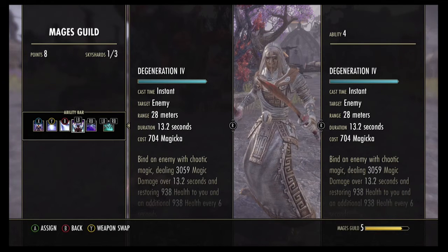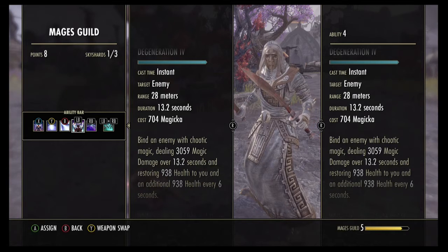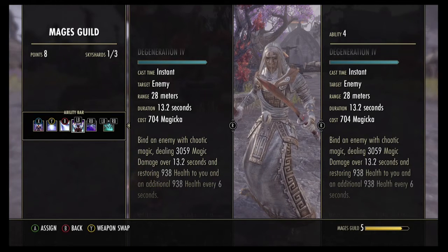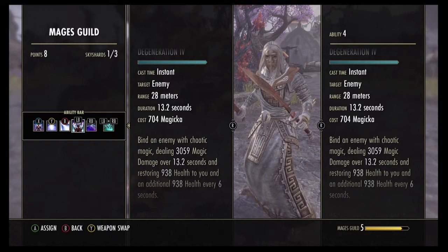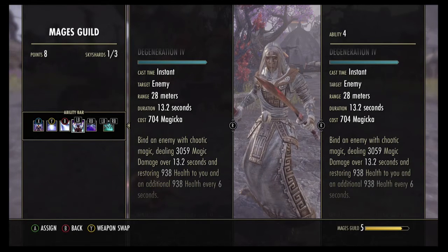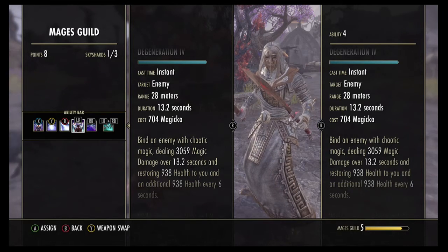The fourth ability is going to be Degeneration, which is in the Mage's Guild skill tree. What this does is, as well as doing damage over time, it also gives you health back over time, which is very beneficial considering you're a sorcerer and you can't heal yourself, especially if you don't have a healer.